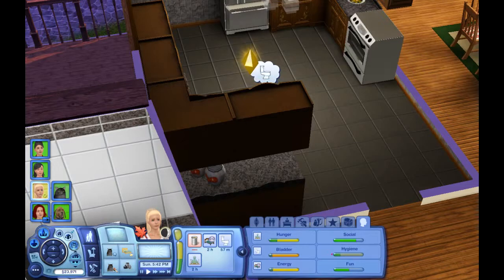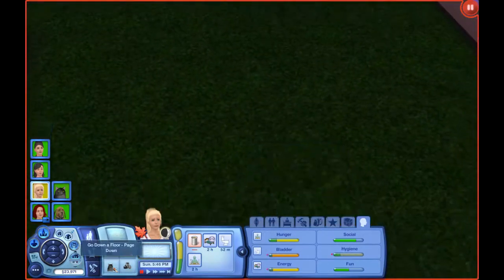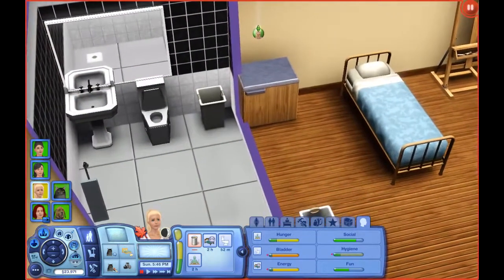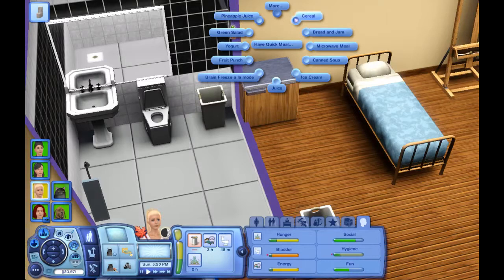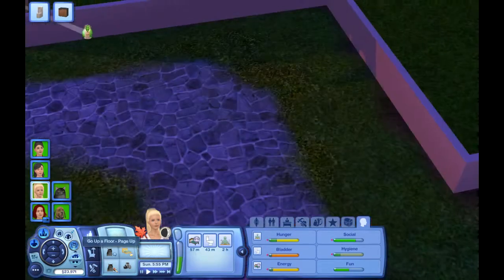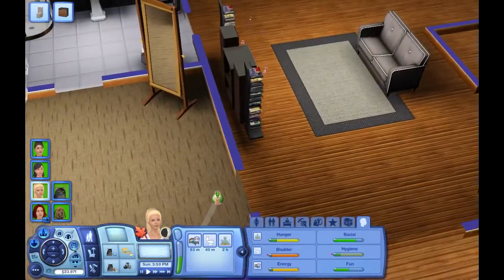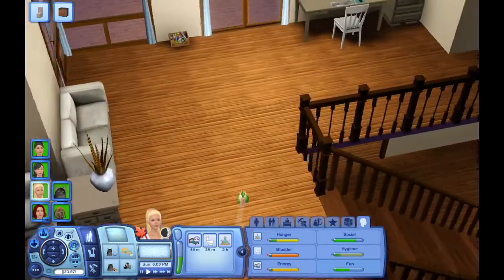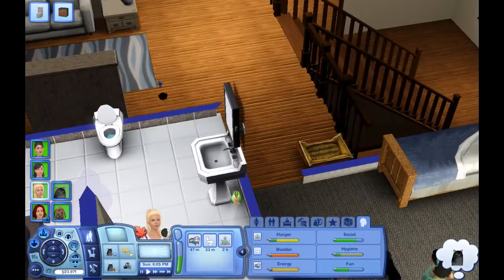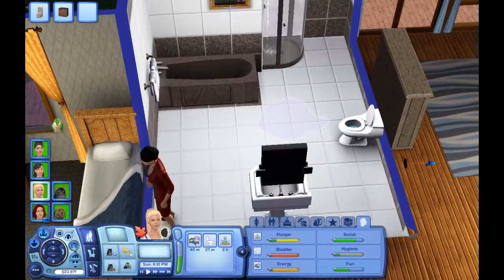I'm just going to put that serving in the fridge before Ella pees her pants. Oh, and I heard something break! She has to use the bathroom, we're gonna have her come use the bathroom and have a quick meal of green salad, then she's back upstairs to continue cleaning. What broke? I heard something break — it's upstairs! The shower broke. They're always using this upstairs shower now. She's going to have to come repair the shower.